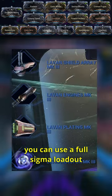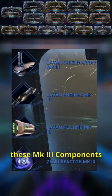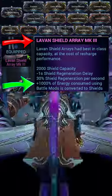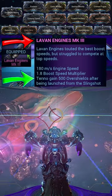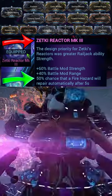You can use a full Sigma loadout from your dojo research until you're able to replace them with these Mark III components: Lavon Shield Array with plus 1000% of energy consumed using battle mods converted to shields; Lavon Engines where Tenno gain 500 overshields after being launched from a slingshot; and Zekhte Reactor with a 50% chance that a fire hazard will repair automatically after 5 seconds.